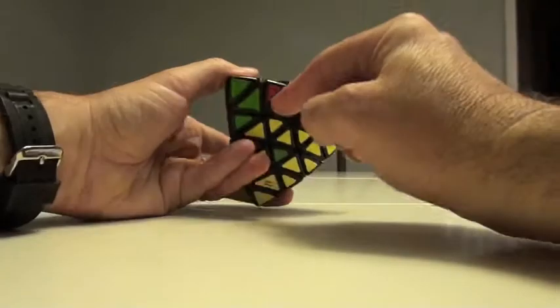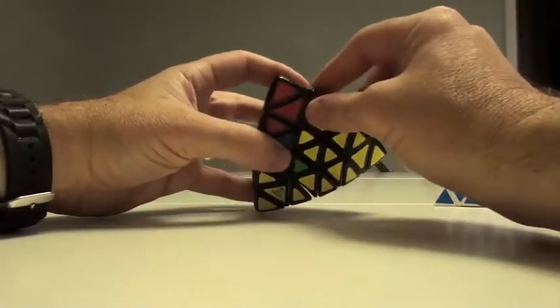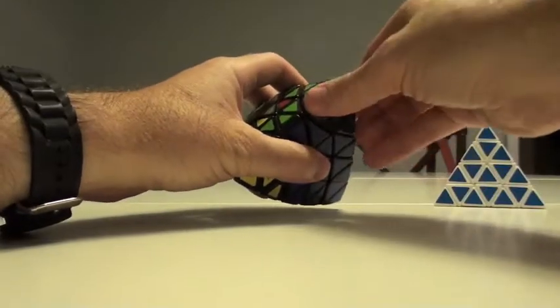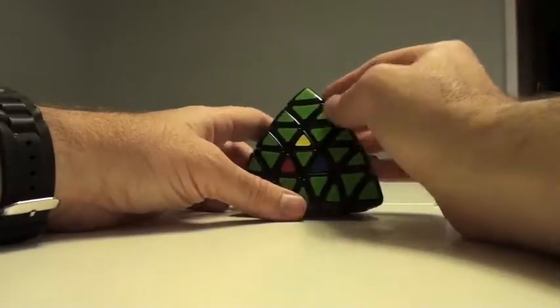How about the green and red? Green and red belongs here. Turn it in to match this, turn this back here, and this should put all these in place. So this is a lot easier to do than to describe. But we've seen this before. So everything is in.